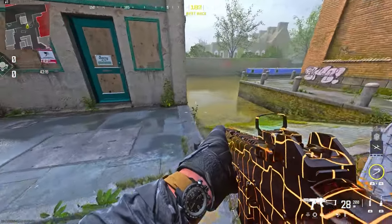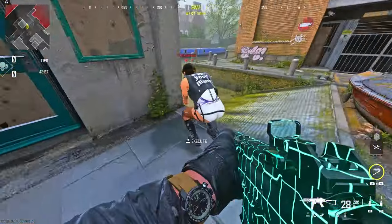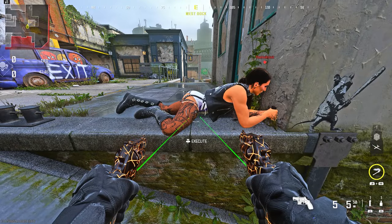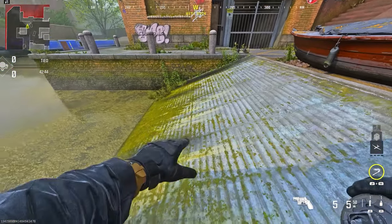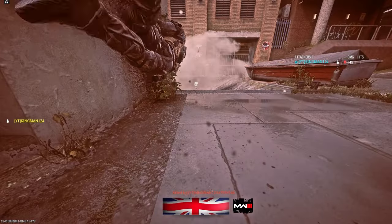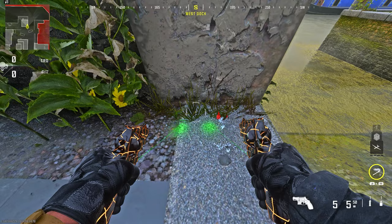To do today's glitch, make your way to my location. You want to have a semtex and make sure you can execute your friend — you want to be on the enemy team. Have your friend prone exactly like this, wait until it says execute, then turn around, throw down a semtex on the floor, wait two seconds, turn around and execute him.